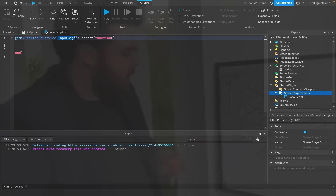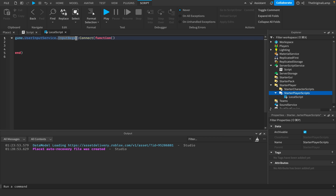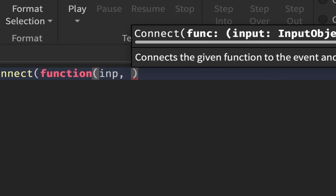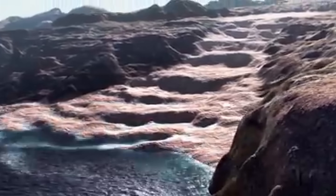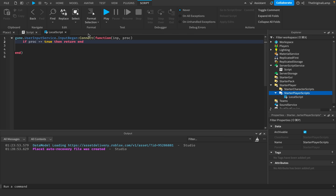How do we know what input it is? Well, that's the beauty of connecting — this InputBegan connection gives us two things: the input and the GameProcessedEvent. The GameProcessedEvent will be true if the player hits the input while doing something else, like typing in chat. If they're actually playing the game, proc will be false. So if proc equals true, we just return and do nothing — that's our security check.